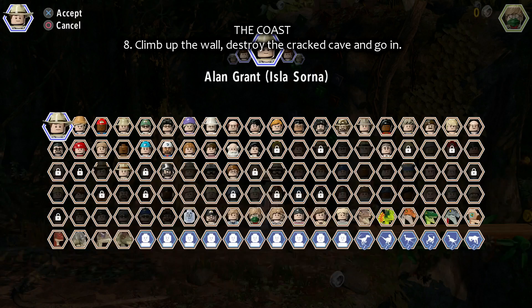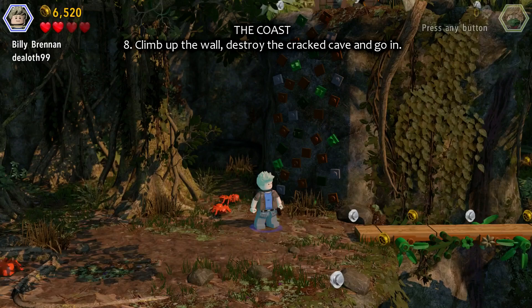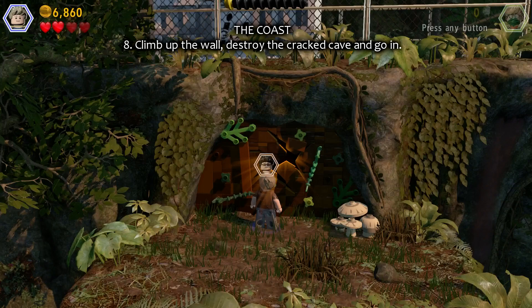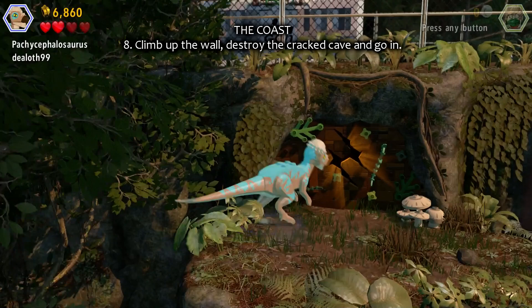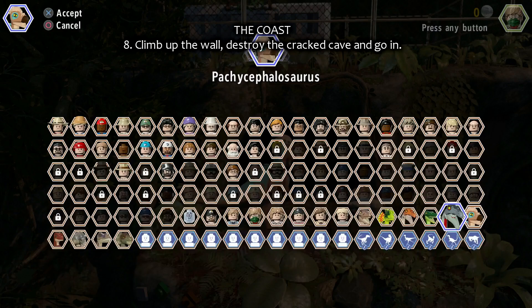Number eight: there's a wall you can climb up. Climb up and there's a cave wall with a crack in it — just switch to a dinosaur who's able to crack that wall, and get it with someone who can go through the darkness.